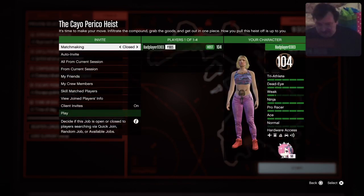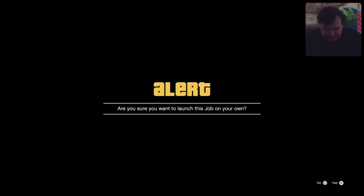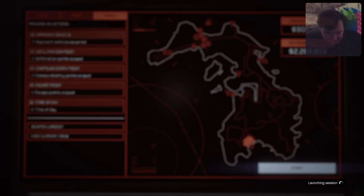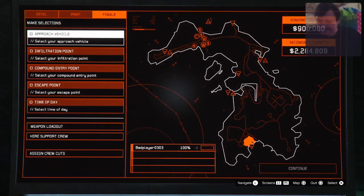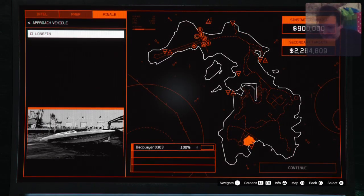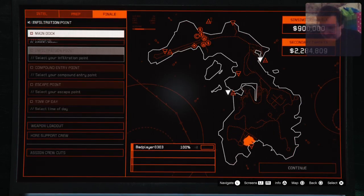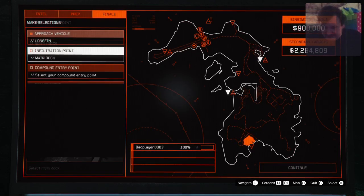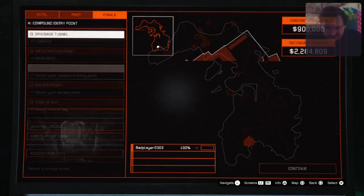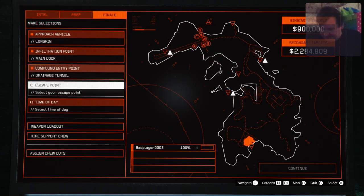This time we're gonna one-shot this and get the elite challenge, because just going through the compound and not doing any other secondary loot - if you get the secret room in the first couple of tries it'll easily be within 15 minutes and you will not get discovered. I'm gonna use the longfin. You can use the Kossatka, I just don't like the Kossatka mission as much as pulling the longfin with my phantom wedge and destroying everybody around the area.